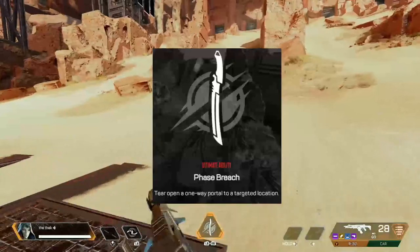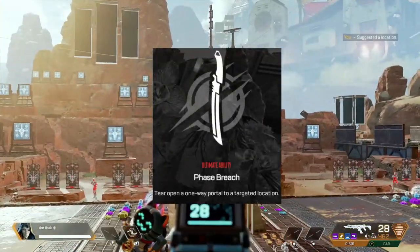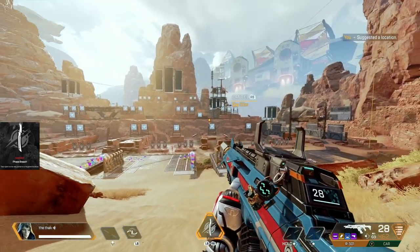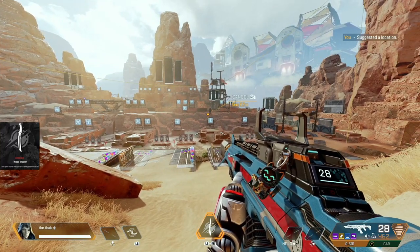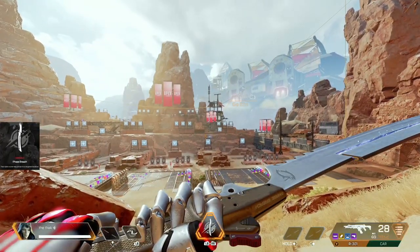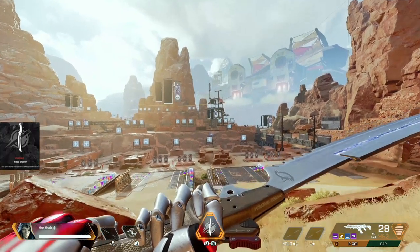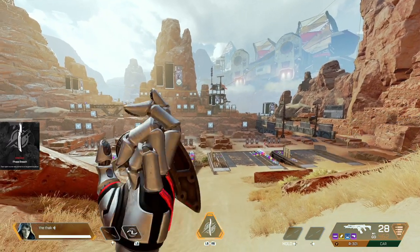Finally, we have Ash's ultimate: the Phase Breach. You tear open a one-way portal to a targeted location for you and your team. The best way to think of this ultimate is a cross between Loba's bracelet (her tactical) and Wraith's portal (her ultimate). When you press your ultimate button as Ash, she will whip out her sword. You then have to aim it with the indicator, which is a little subtle — although colorblind modes can help make this clearer. Once you've aimed it, press your fire button and you'll trigger the ultimate.